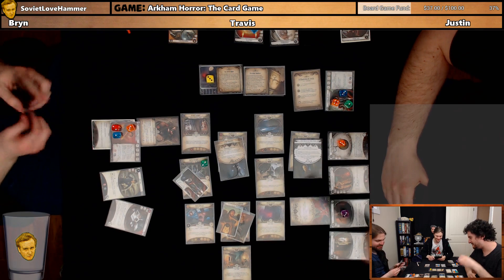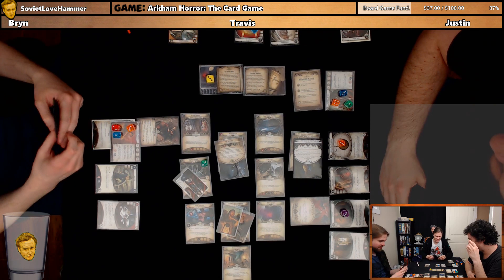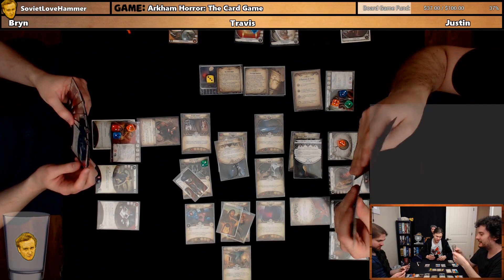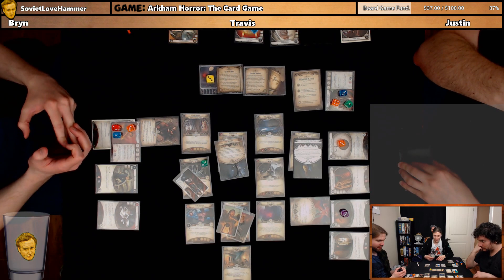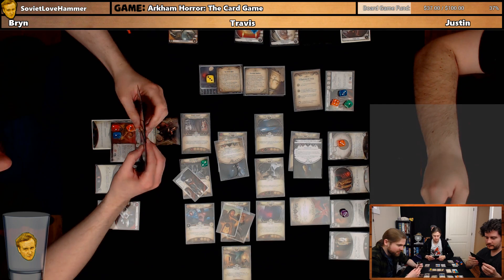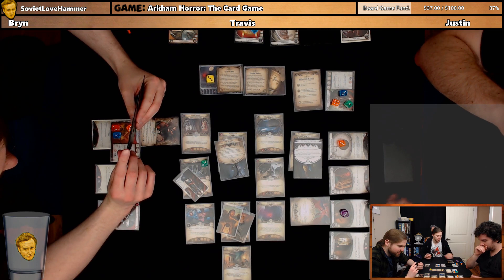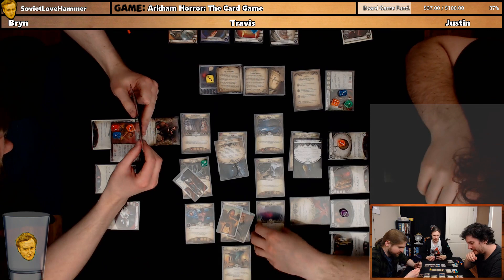Plus three to all stats. I think we can safely leave Carolyn alone, at least until I lose this. I'm going to gain a resource and then play St. Hubert's Key. I think you're going to power up. And then I'll go explore Notre Dame.